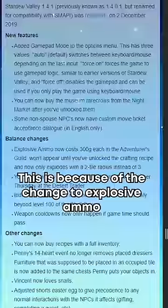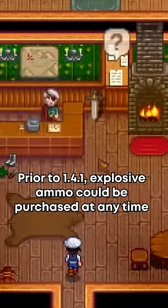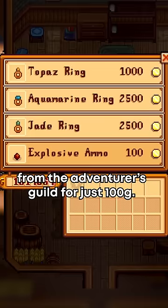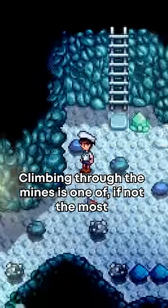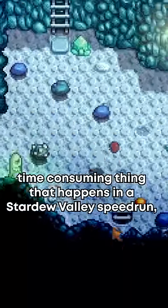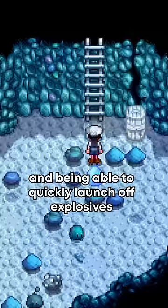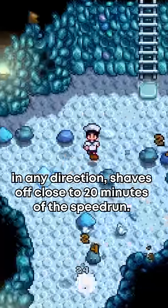This is because of the change to explosive ammo that happened in 1.4.1. Prior to 1.4.1, explosive ammo could be purchased at any time from the Adventurer's Guild for just 100G. Climbing through the mines is one of, if not the most time-consuming thing that happens in a Stardew Valley speedrun, and being able to quickly launch off explosions in any direction shaves off close to 20 minutes of that speedrun.